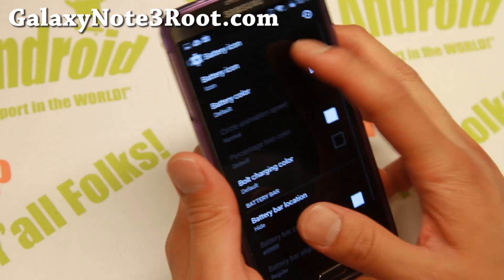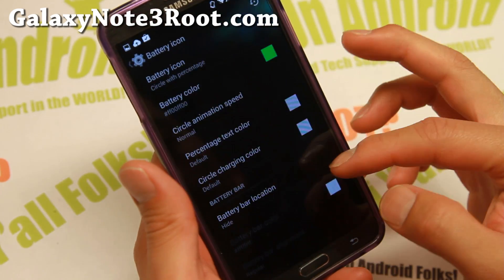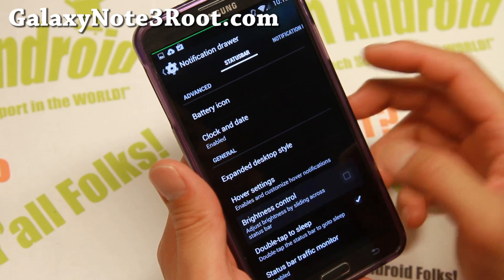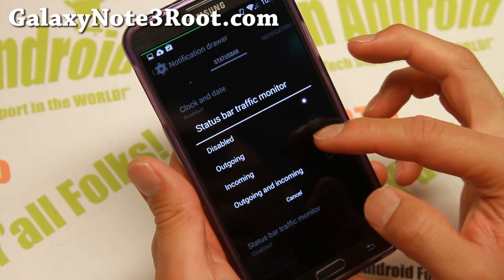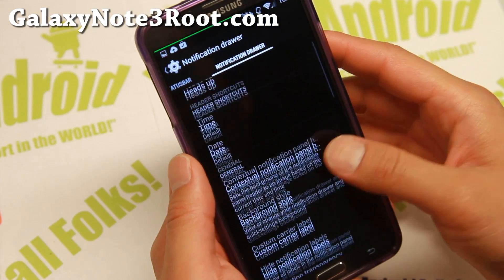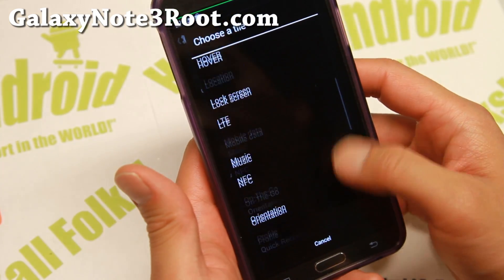Status bar — battery icon. Let's go ahead and change the battery icon. Circle with percentage looks pretty nice — let's change the color to green. Or you can go without a battery icon and put a battery bar on the status bar instead, which shows how much battery you have. Set that to green. Double tap to sleep, brightness control — you can control the brightness easily. Also, if you want a traffic monitor, this will show you the incoming and outgoing data on your phone — helpful if you're on a limited data plan. Tiles and layout let you add all your favorite shortcuts to make your life easier.